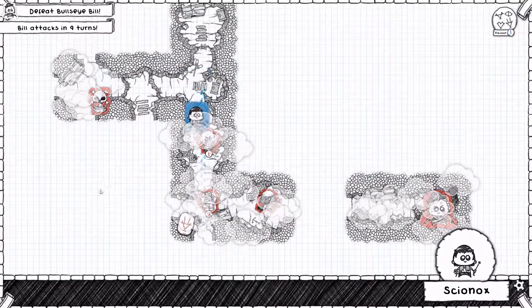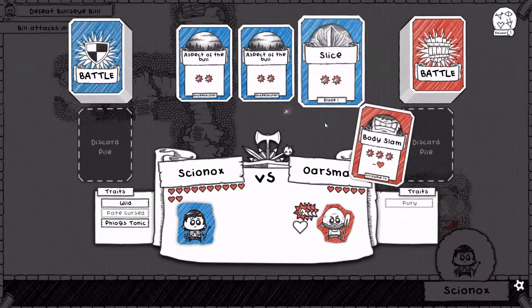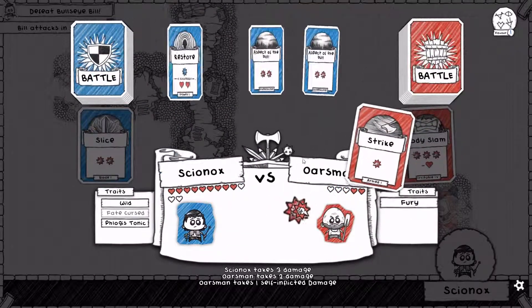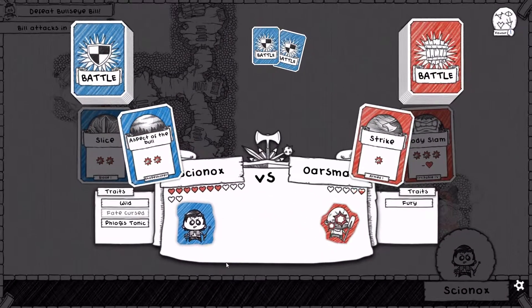An oarsman. An oarsman — interesting form. You're going to shapeshift into an oarsman, are you? You could just pick an oar up instead. Let's slice. The oarsman shall be of little threat, as you can see. Two Aspects of the Bull are enough to cut the oarsman down into an early retirement.